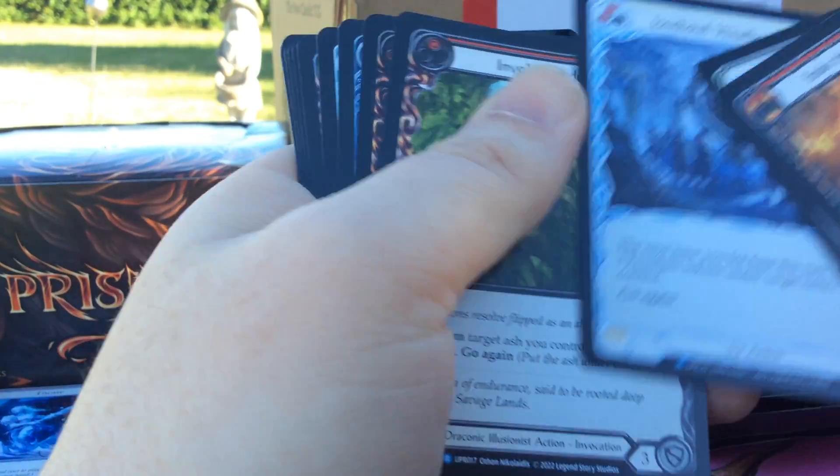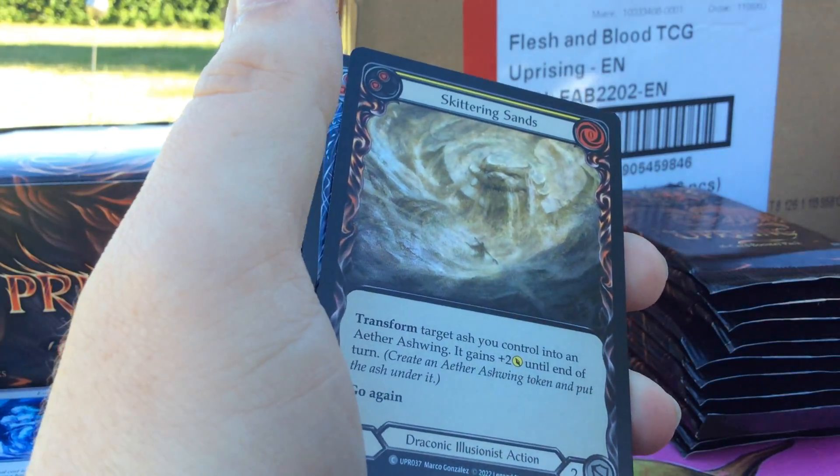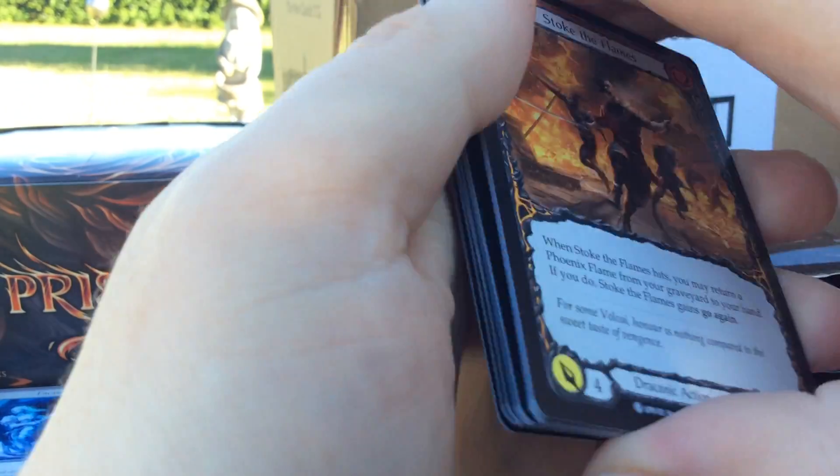We got Eisenhall Weathervane, Invoke Yenderai, we got Skittering Sands Rainbow Foil, and that was it.